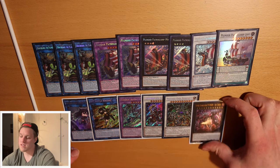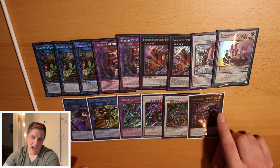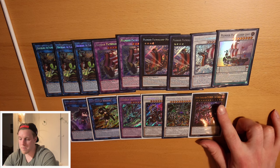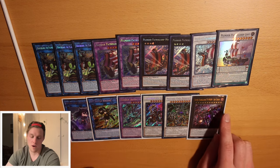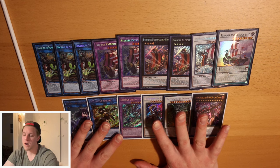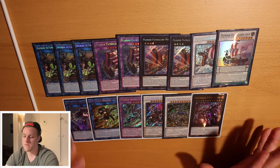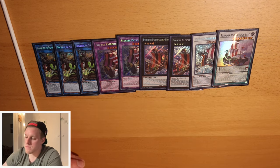Our last extra deck card is one Sky Striker Ace - Typhon. It's not terrible, but not super necessary. I could see cutting it because a lot of times you want to summon this last and you're plunder-locked by then. You could replace it with something summoned earlier in your combo - maybe a Chengying, White Aura Whale, or a Dragite. Emancipator Risen Dragite as other level eight synchro options - you've got a lot of options. But Typhon's just good, so do what you want.